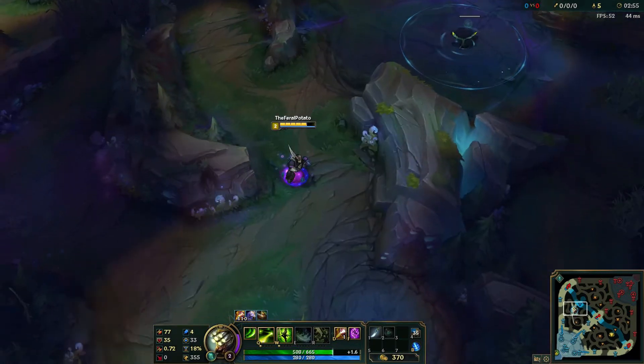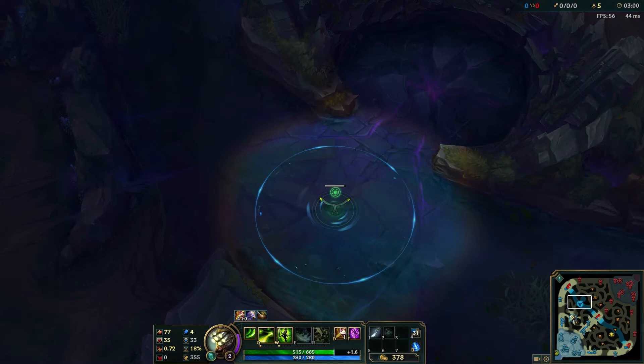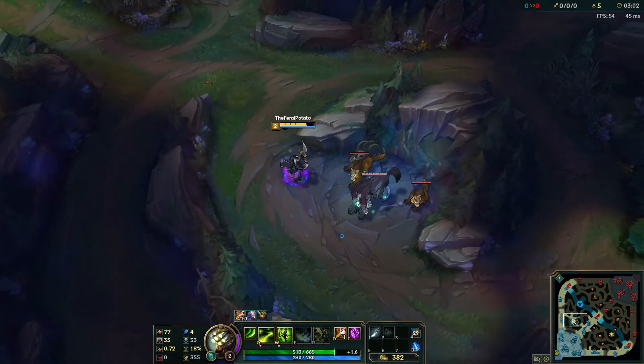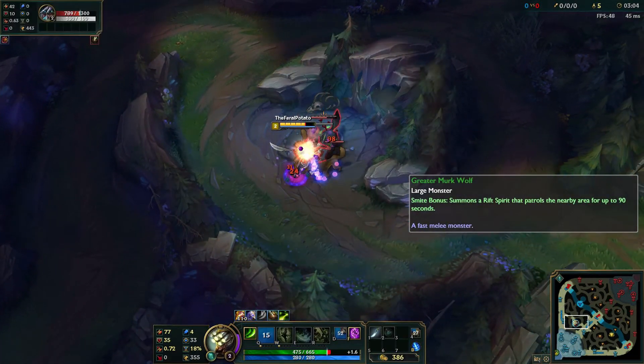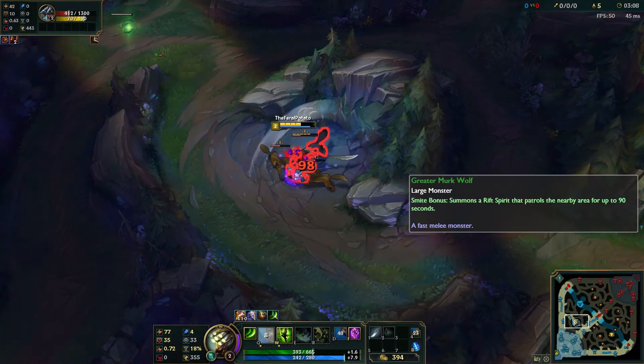Now you should be almost at full health, which is really good, and you're level two without wasting too much time. It also gives you vision on the river. Then you want to come here and smite the Wolves, or again if you start red side smite the Wraiths, and just keep attacking.